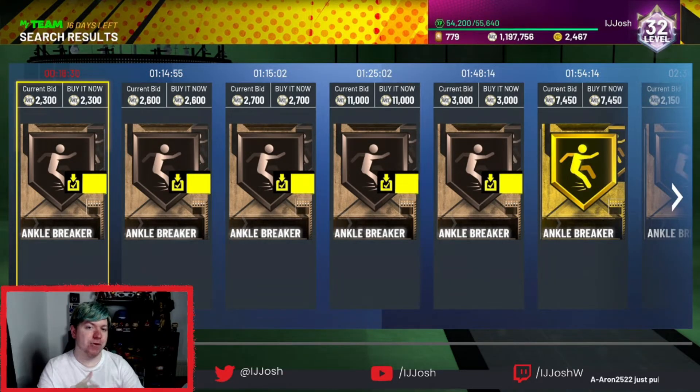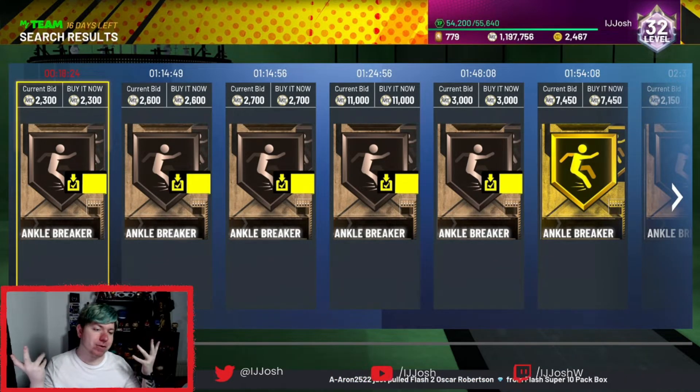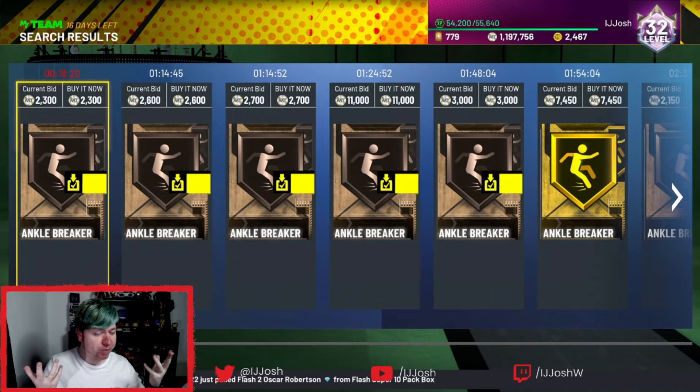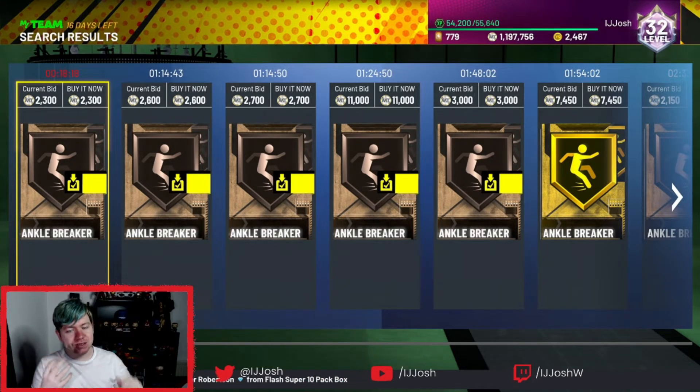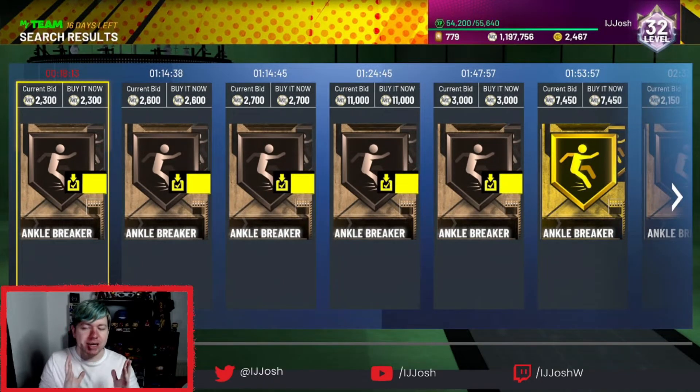Still in honorable mentions: Ankle Breaker is a badge I'll most likely be putting on the card because I just like dribbling with centers. The thought of just freezing someone with Ankle Breaker is amazing. He does have a decent ball handle and decent animations, so I do think Ankle Breaker could actually do well with this card.